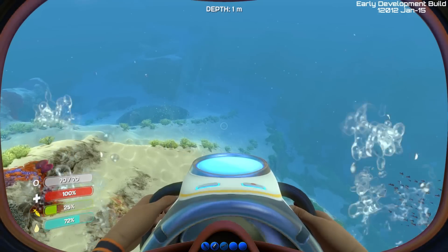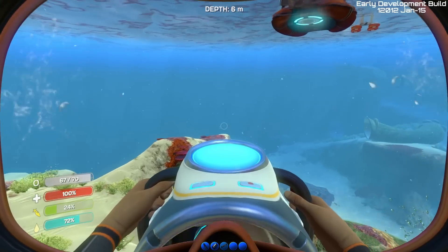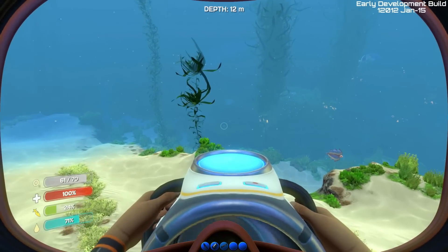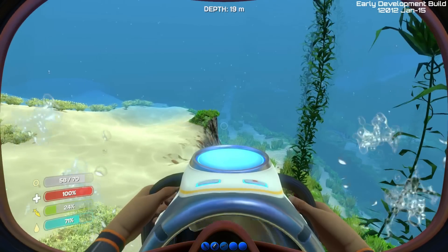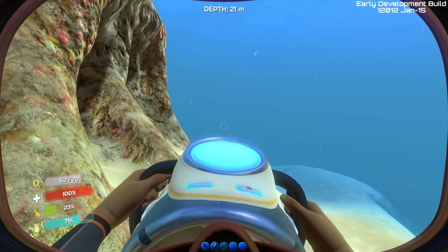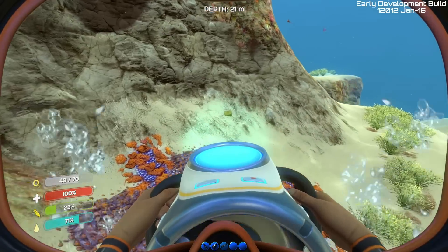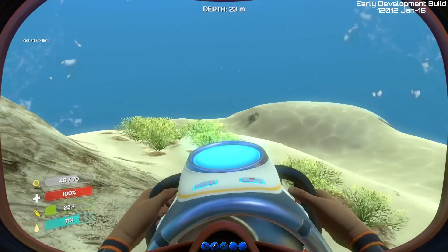I'm going to surface here and get some air. On the left you can see our meters: 70 of 70 for oxygen, below that health, below that hunger and thirst — so we do have to manage those. If you die, you do lose items. It seems like it might be random — I did have a time I died and it looked like I lost nothing, but it does seem that when I die I'm going to lose at least an item or two. Here's some flint right here, so we can scoop that up.